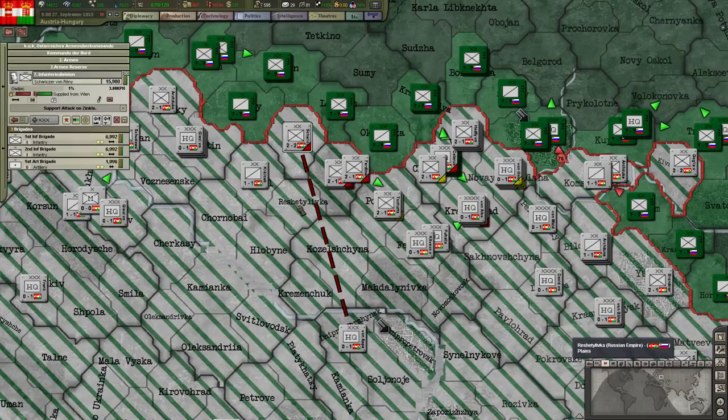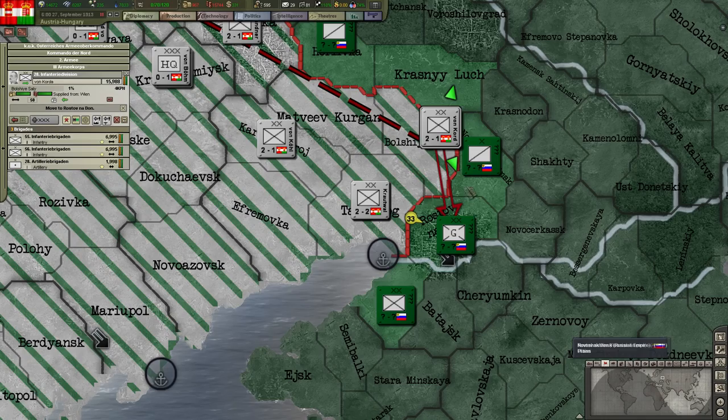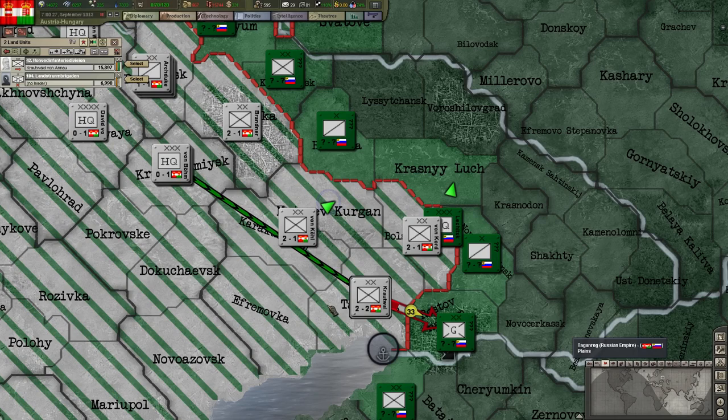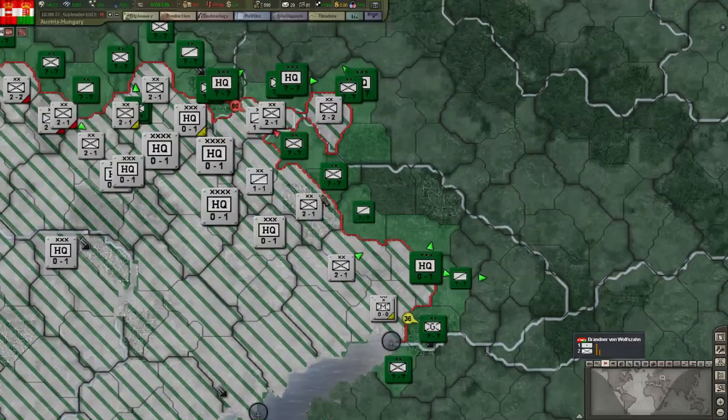That's not really favoring us. The attack here on Rostov — not done — is kind of okay. I mean I only have militia and 16,000 infantry, so let's say okay. I'm just going to try and go encircle them.